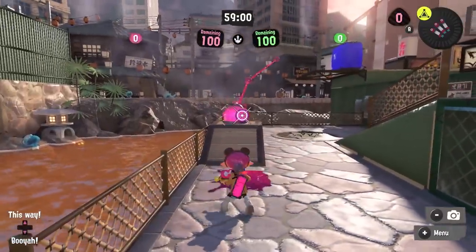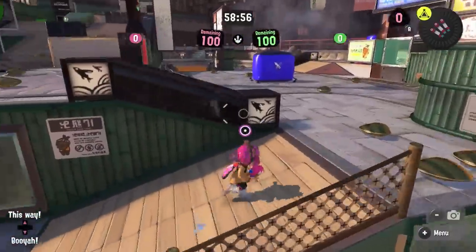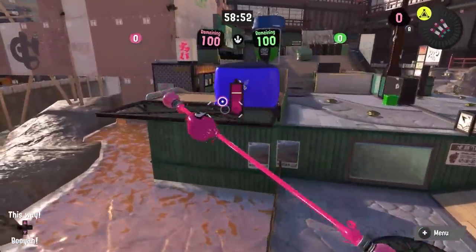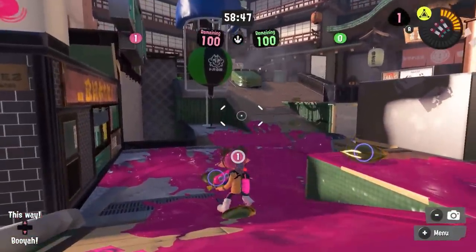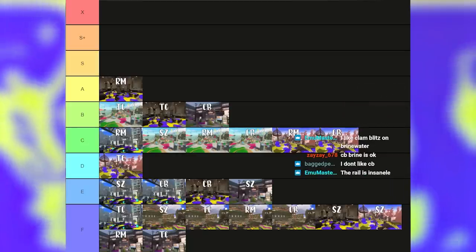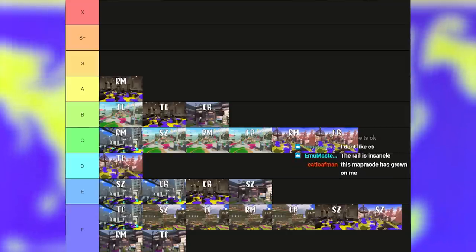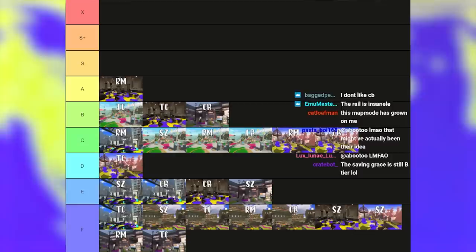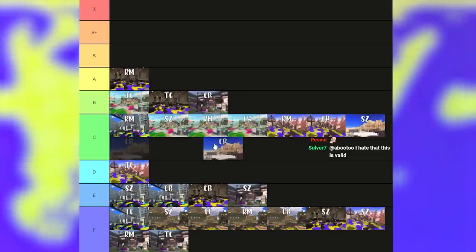Luckily Brinewater has a saving grace in Clam Blitz. They add a rail on this map to the bottom, making the flank instead of just an awkward way to get into mid an actual real flank that goes all the way behind enemies. It is still very situational, but that alone gives a lot more options to the map. On top of that, this is definitely the objective that flows best, forcing teams out of the middle of the map but not far enough to spawn-lock you. It still has a lot of problems but at least makes the map work a little bit better.